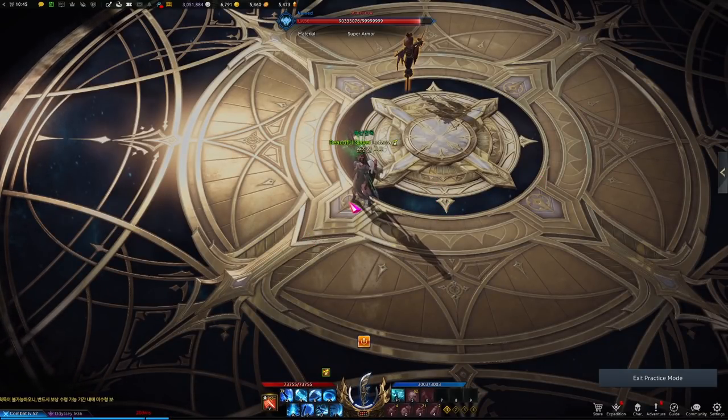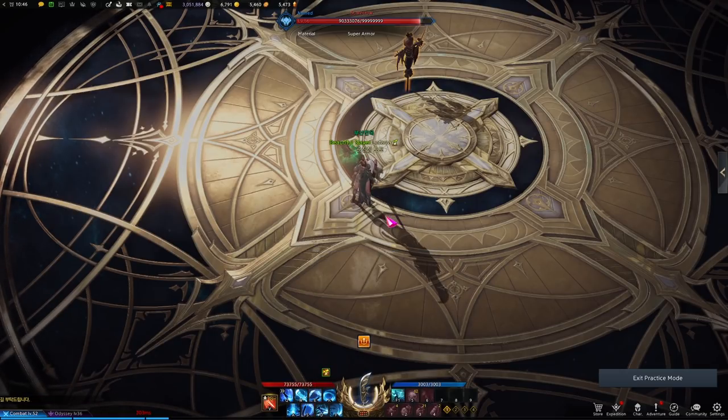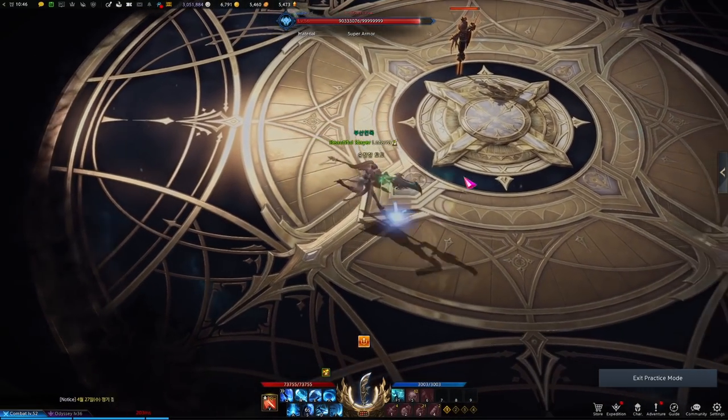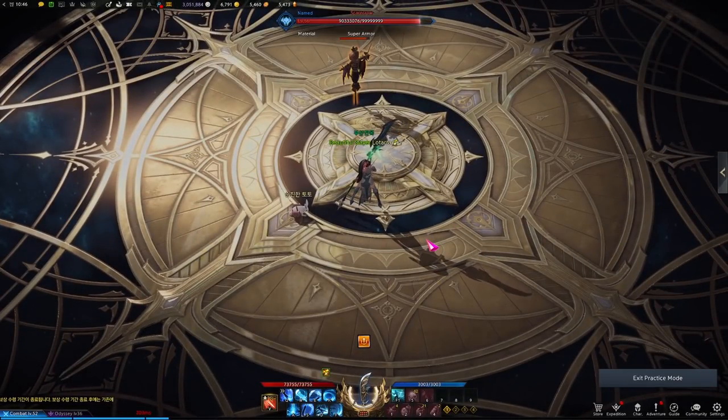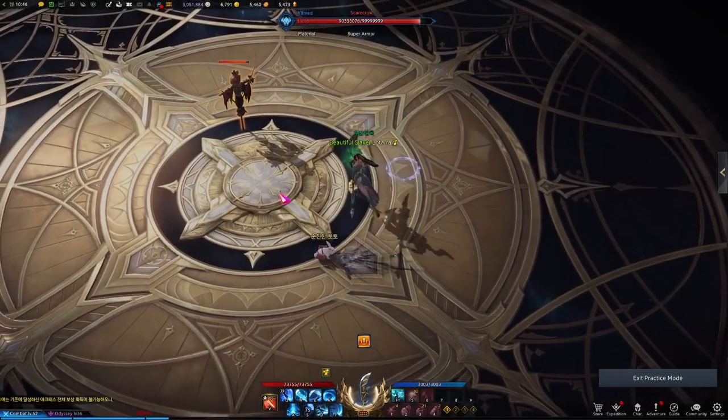Now, before we get into builds, let's talk your available skill set, starting with your counter. There is a build on the PTS in Korea that will add a second counter to the kit, but as it stands right now I'm not sure if we're going to get that right away. This ability called Vault is going to be your only counter if that patch does not go live. It's a very fast reaction with close to medium range — for any boss mechanic with a counter, you see them glow blue, get in front of them, and you get an upkick.